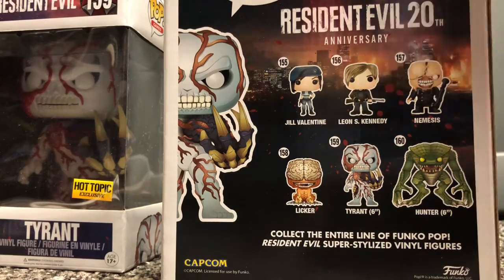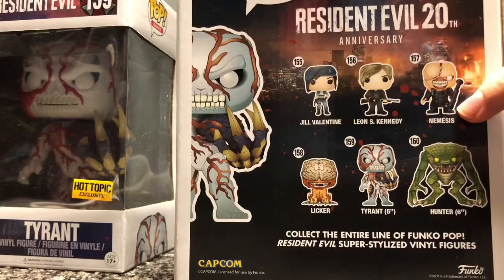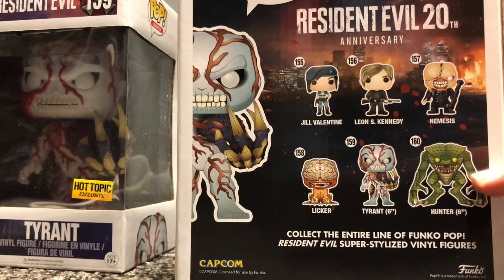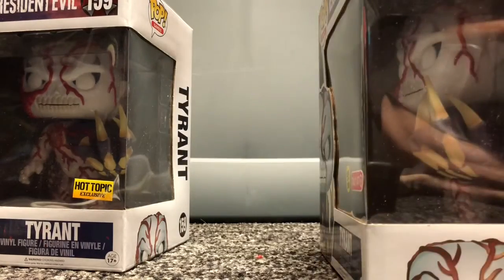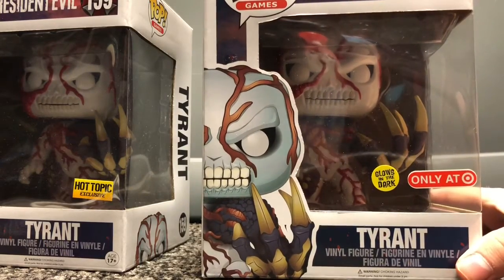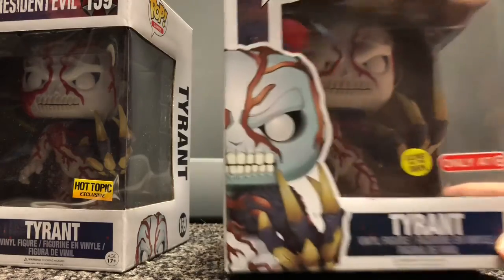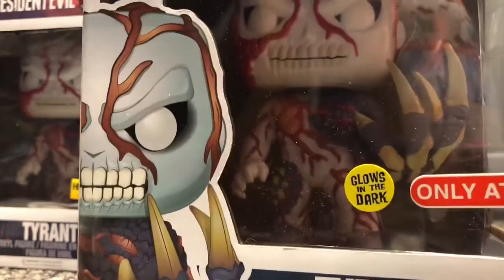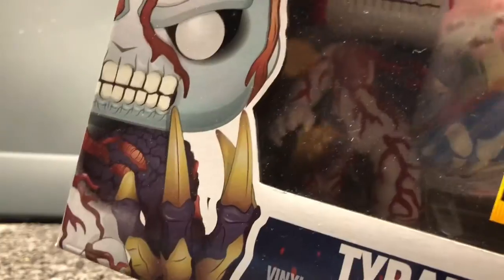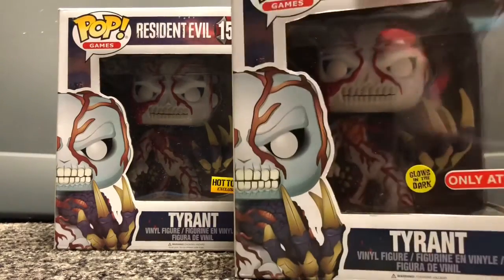I was surprised they didn't make Nemesis a big pop, because he's actually the size of the Tyrants in the actual games — and I think he's bigger than the Hunter, so it's a little odd that the Hunter got the big pop treatment and Nemesis didn't. Not a complaint, just an observation. Overall these pops look really cool — they even put little yellow-white pus-like bubbles on his right leg, which is a nice detail.